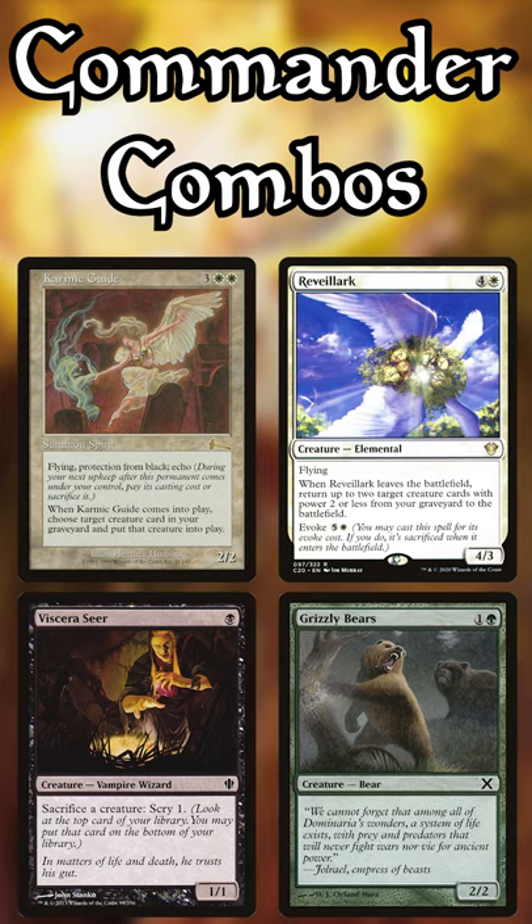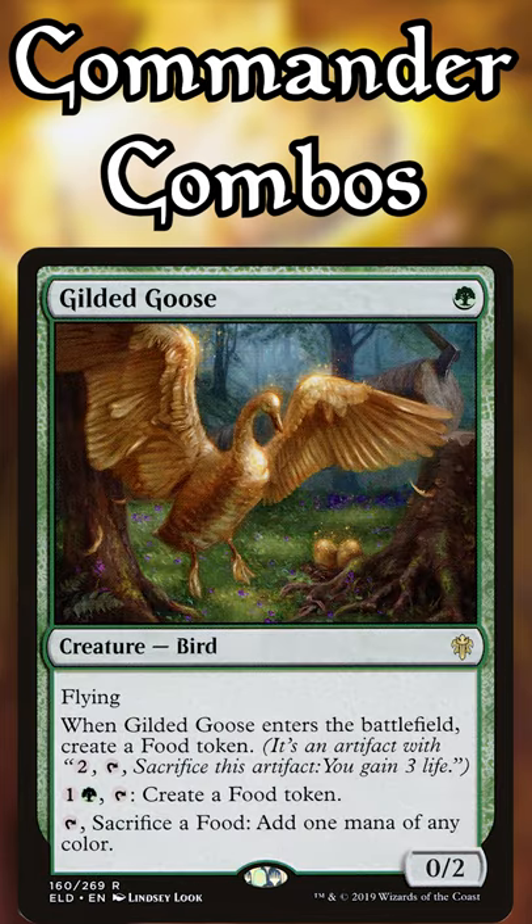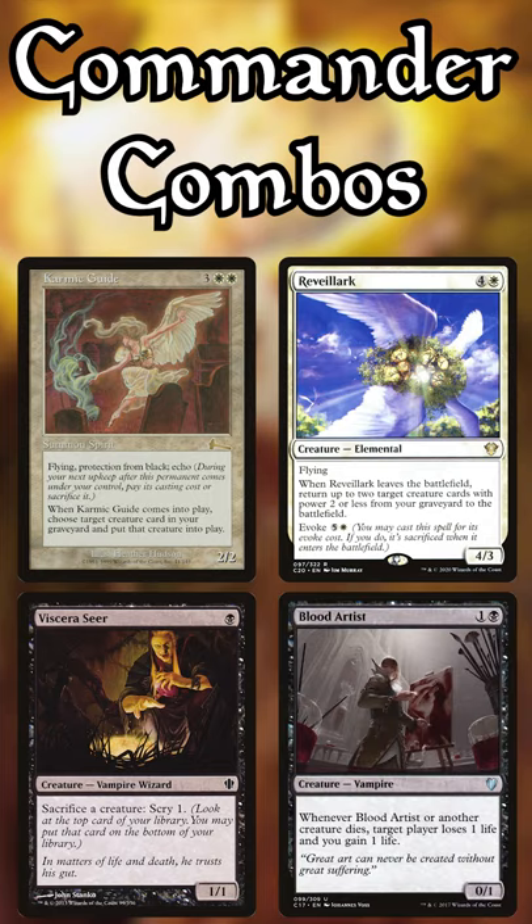You can sacrifice this extra creature and repeat the loop infinitely. You can use Fiblthib to draw your entire deck, Fulminator Mage to destroy all your opponent's lands, or Gilded Goose to make infinite food! More commonly, Blood Artist will drain opponents to death.